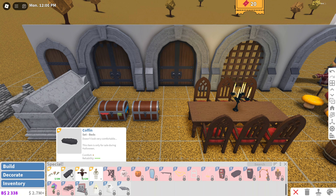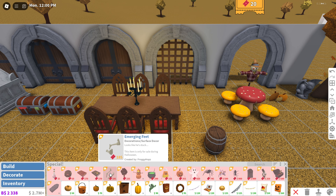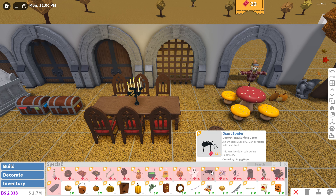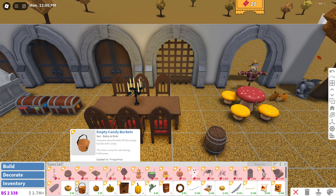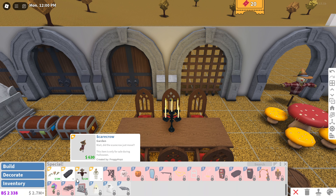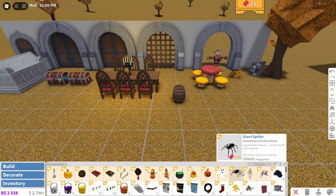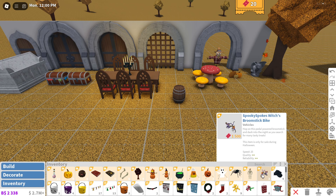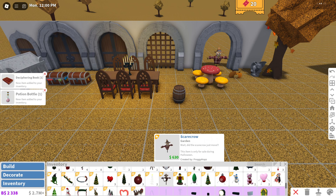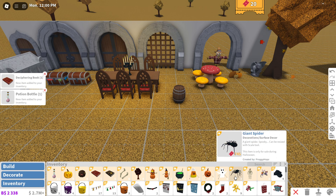Over in Special we have more fall stuff: the potion bottle, spooky bush, deciphering books, emerging feet, spooky tree, pumpkin man, cauldron, inflatables, spider animatronics, and all that good stuff. There's also all the decorations from previous years, so I'm not going to place those since I've already had them. I do have a lot of fall stuff in my inventory — the ticket items can't be sold, but other fall stuff like the scarecrow and non-ticket items I think you can sell.